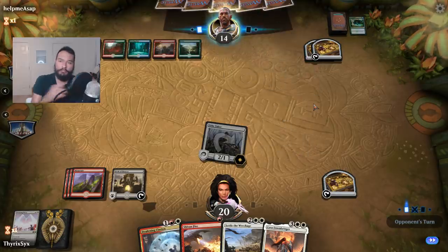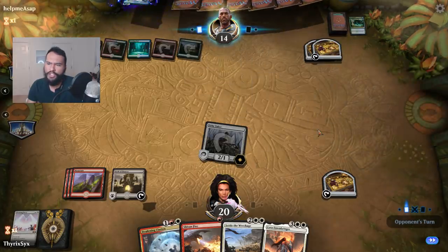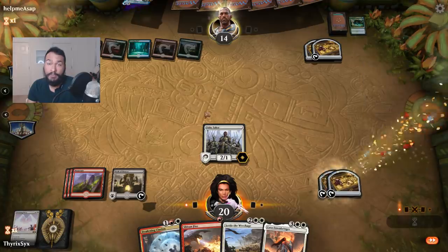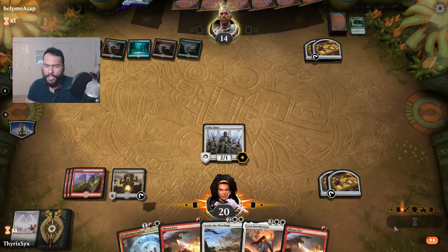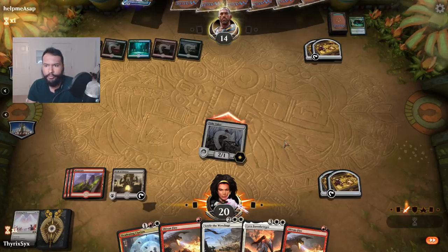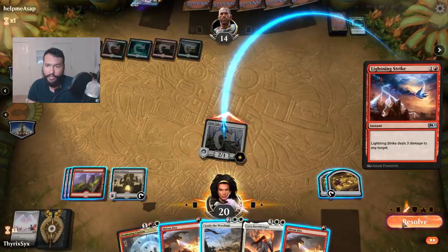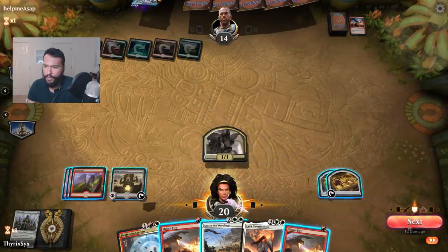Our first game in this little event was a mono red, and we beat them relatively handily. There wasn't anything super fantastic about it — I used an early Shivan Fire, then I used an Ixlan's Binding on their Steamkin, and they didn't really feel like sticking around all that much. Very unfortunate that we keep drawing cards that we don't need. Hopefully my Lyra will be able to resolve.